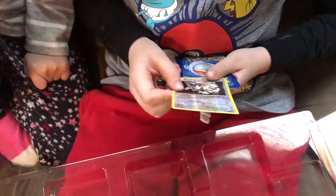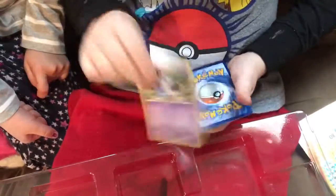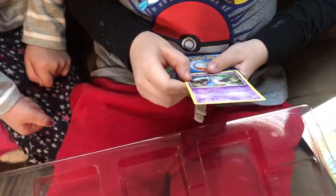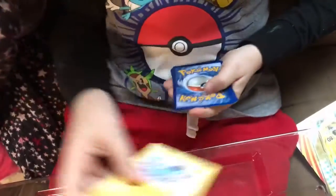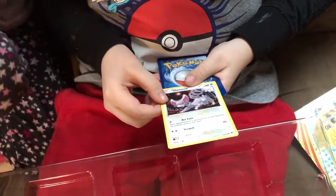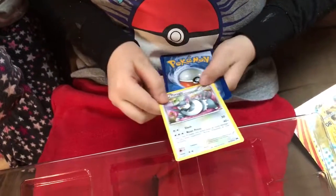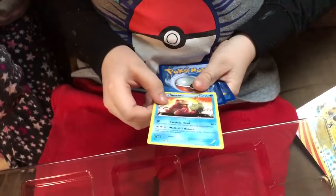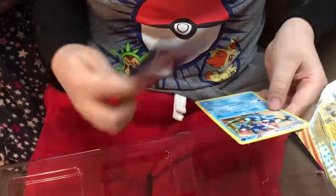First we have a Furfrou. Now we have a Pancham — that's kind of cute. Honedge, Psychic-type. Shinx — that's so adorable. Next I have a Spritzee. Gloom. Purugly. Slowbro — that's pretty cool. Stamp for Greninja — ooh, epic, epic!